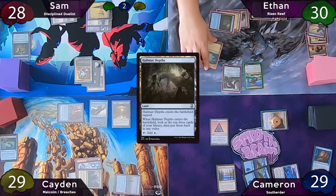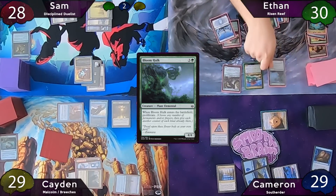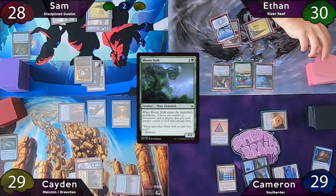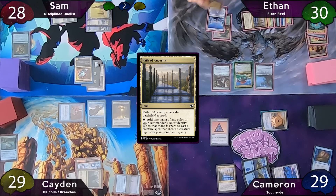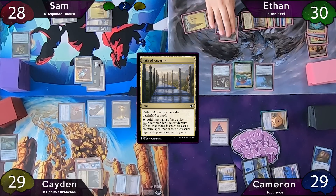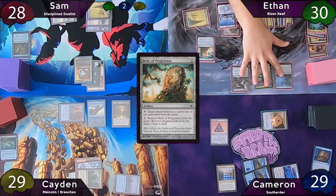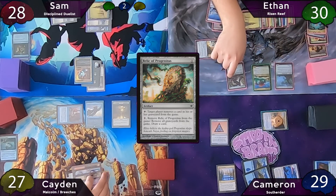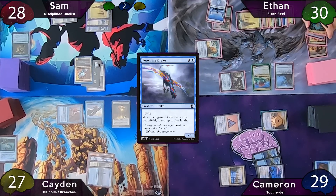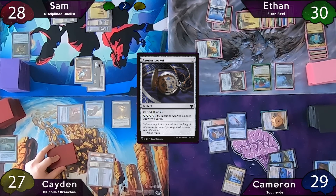On Ethan's turn he casts Bloom Hulk, declines the proliferate, and off Risen Reef he reveals a land — Path of Ancestry — putting it to the battlefield. He plays a Snow Forest as land for turn and uses it to cast Relic of Progenitus, which he immediately activates to exile Cameron's Owl. Ethan moves to combat, hits Caden for two, then passes to Cameron, who immediately casts Peregrine Drake, untapping his four lands. He casts Azorius Locket, then on end step triggers Soul Herder to blink Peregrine Drake, untapping his lands again.